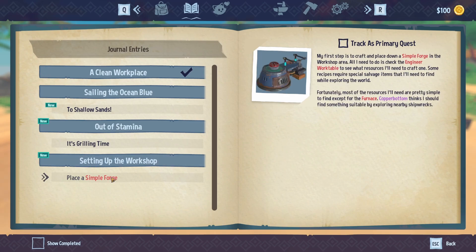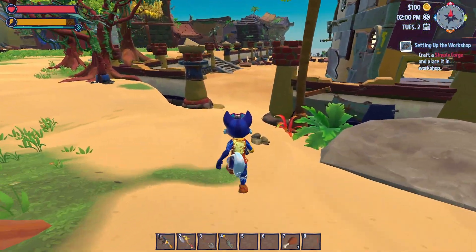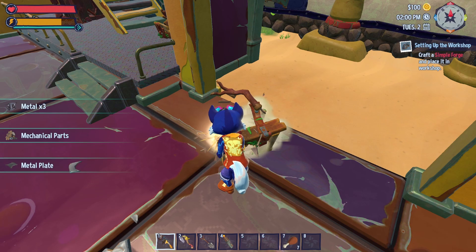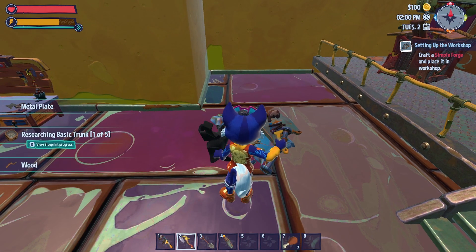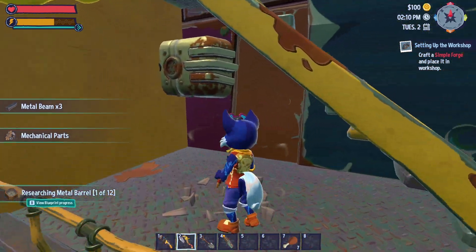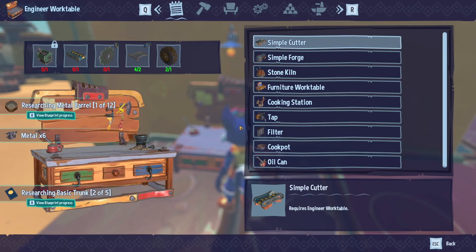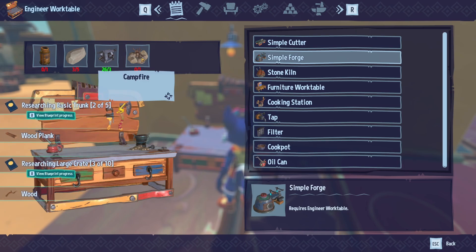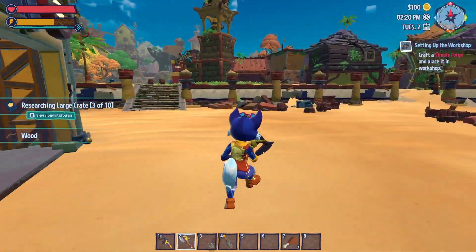So we need this simple forge. We need a furnace. We don't have a fireplace — well, we do have enough of those. Let's go back to our home.